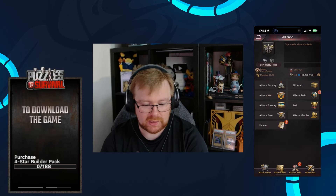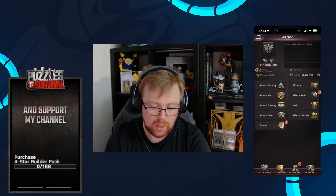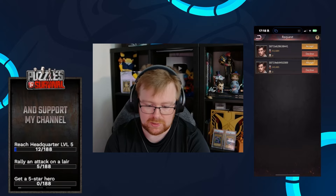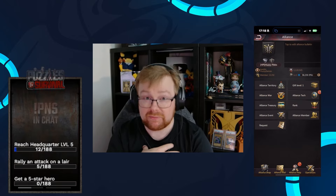Basically, you need to be part of an alliance. This is my alliance — the Huzzy Plebs. If you want to search for that one, I will be accepting people. When you are in an alliance, it actually doesn't have to be my one — you can join any random one.